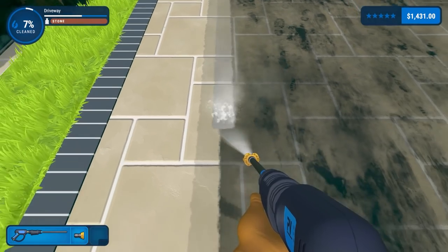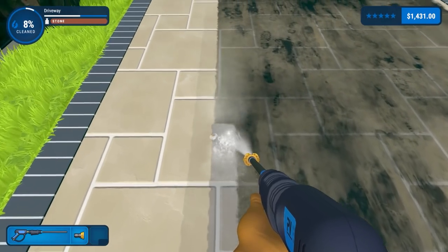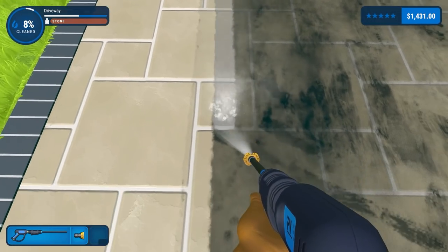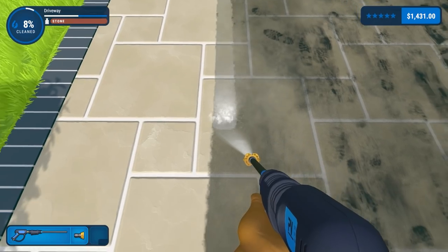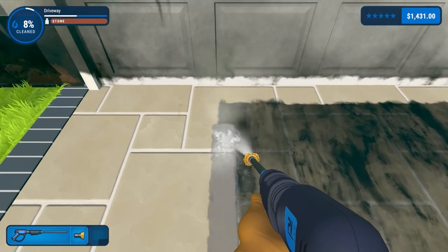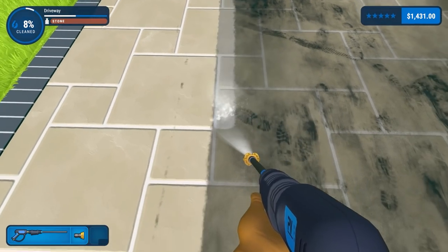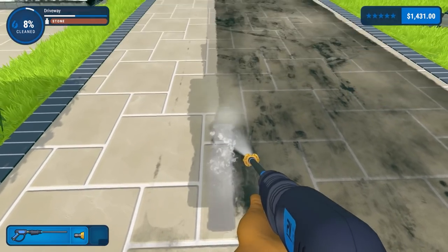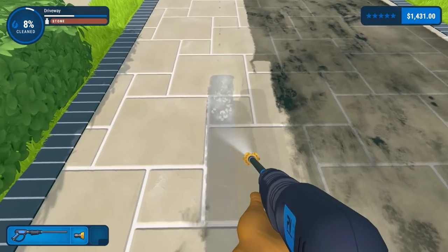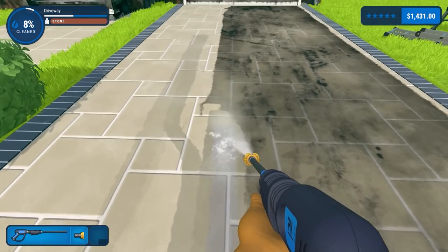Going up and down here — obviously it's going to take more passes, but we're getting it pretty much done in one hit with the odd little bit here and there. The further you look down, the slower you move, so I'm trying to avoid that. Remember, once you get to a certain point it just goes 'ding' — you've got the majority done and it gives you a pass on that. I have a feeling this house is going to be quite a big job — it may not be a one-episode thing.